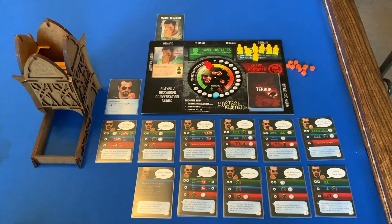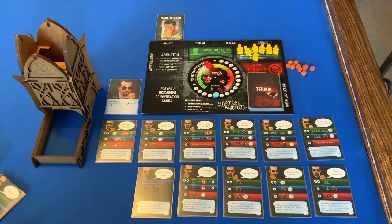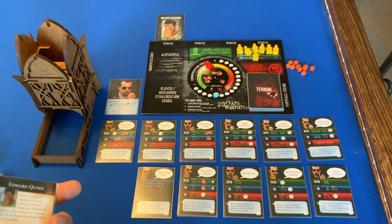Welcome back everybody. Today we are playing Hostage Negotiator again. This time we are going to be facing off against Edward Quinn. This is going to be our first abductor, and we're starting with the Negotiator first. After we finish this game, we'll switch out to the Matriarch like we did last time.